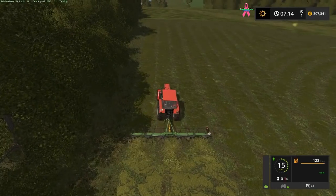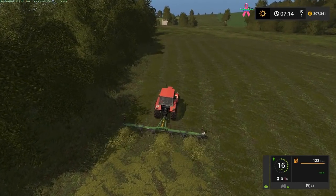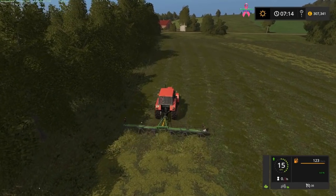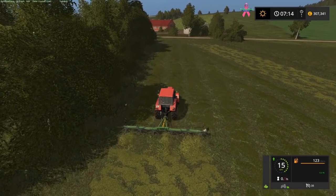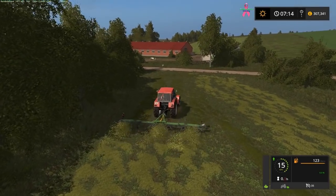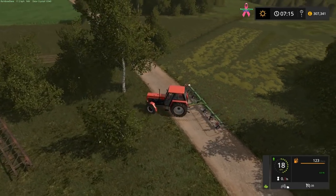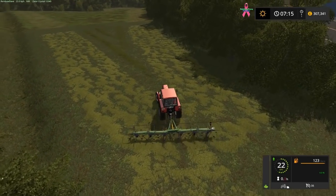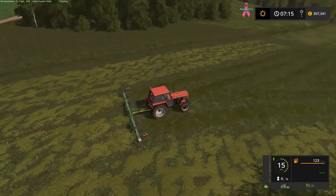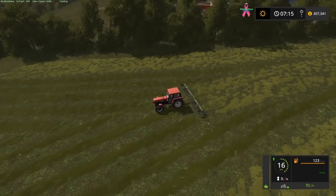I should probably have got a red tedder because that would have looked a bit cooler. I do have plans to use some even smaller equipment on this map than I usually do, but I'm trying to figure out how to work it in. I'd like to use the hay bobs, but just for the sake of efficiency I'm not sure how. I mean, I could go around, windrow the field, and then bob the windrows — which is what some people do with them. In real life you'd ted first and use the hay bobs to windrow up the field afterwards.